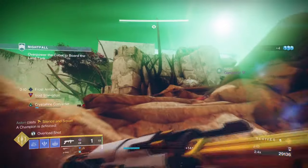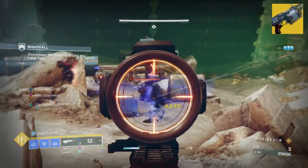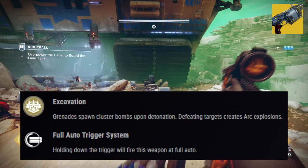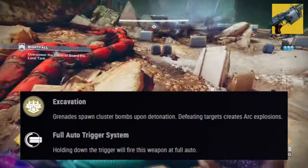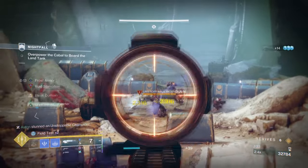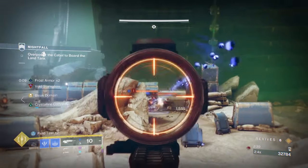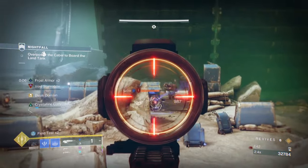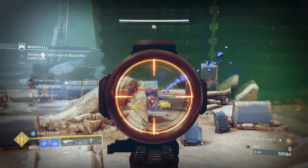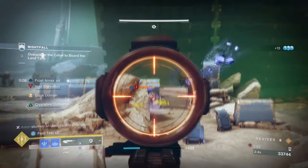Your other weapons can be generally whatever you like. For example, our second exotic is the Prospector, with its exotic effect Excavation, which states: grenades spawn a cluster bomb upon detonation, and defeating targets creates an arc explosion. I chose this weapon since it's been long forgotten by many players, but its newly updated perks work well against frozen targets. Since freezing is going to be a huge part of how our turrets work, it only makes sense to use a grenade launcher with a huge blast radius to finish the job.